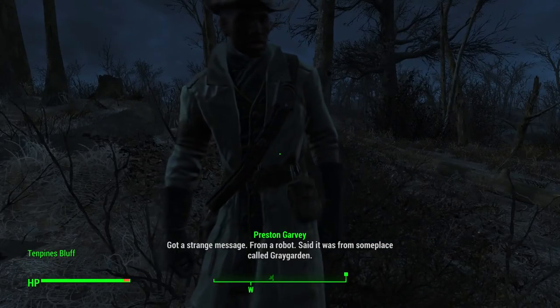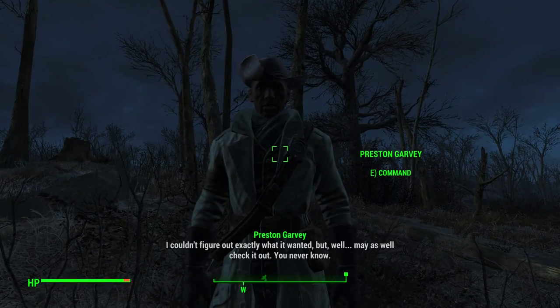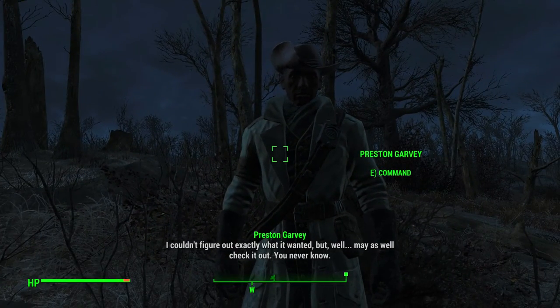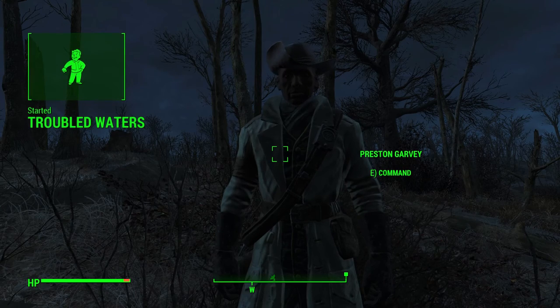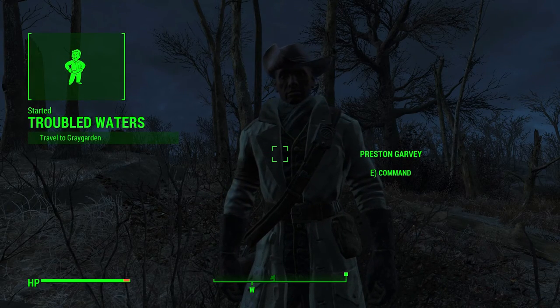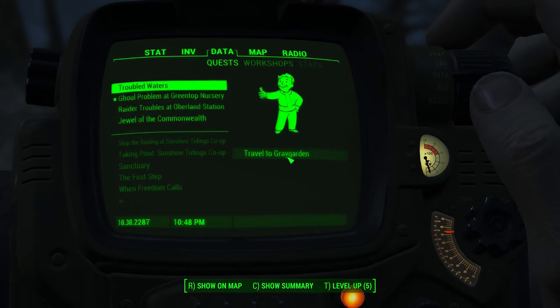I received a strange message from a robot — said it was from someplace called Gray Garden. I couldn't figure out exactly what it wanted, but may as well check it out, you never know. It's going to keep giving me stuff to do. 'Troubled Waters' — travel to Gray Garden. Let's look at that one.